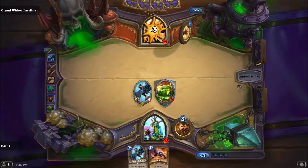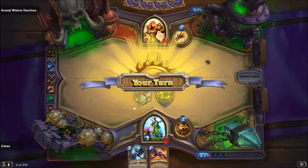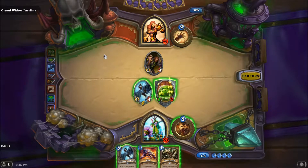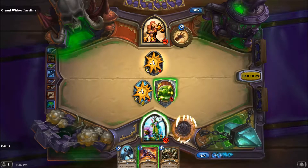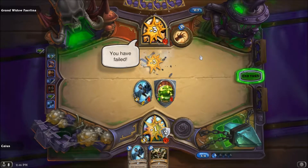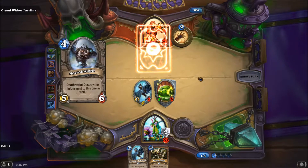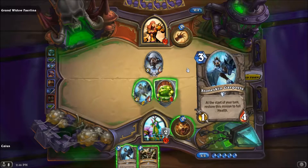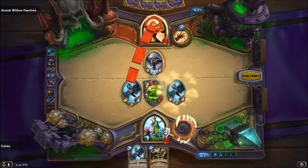We're just going to start going into her face and hope for the best. The Stoneskin Gargoyle I actually kind of like — it's an interesting card because it will constantly come back to health every single time. Let's kill that and just eat it with the claw and smack this chick in the face once again. More Stoneskin Gargoyles — they kind of sit around and are awkward to deal with.